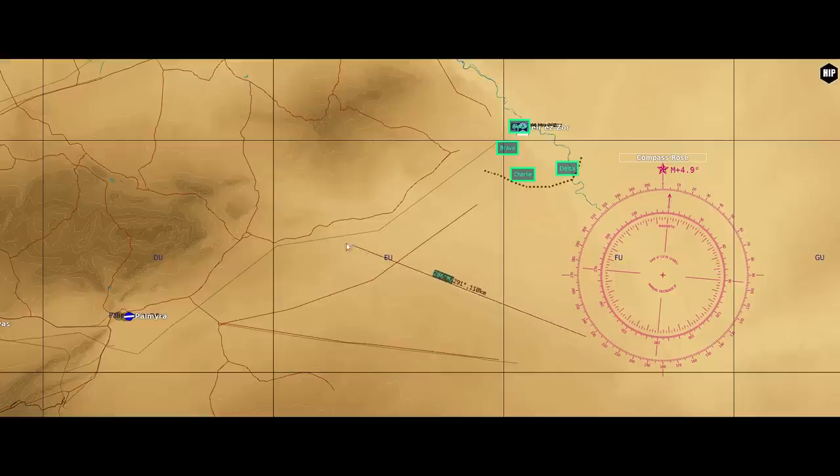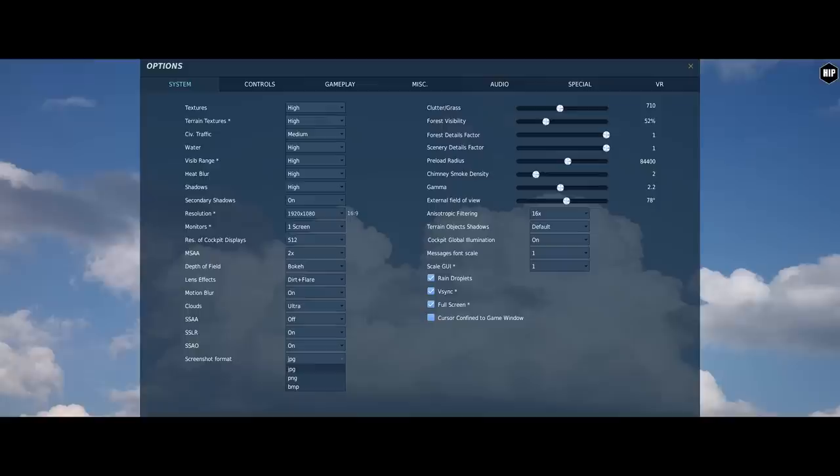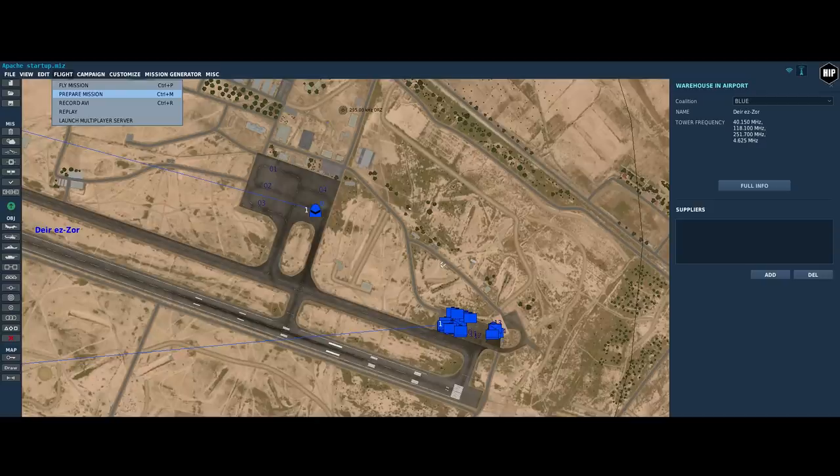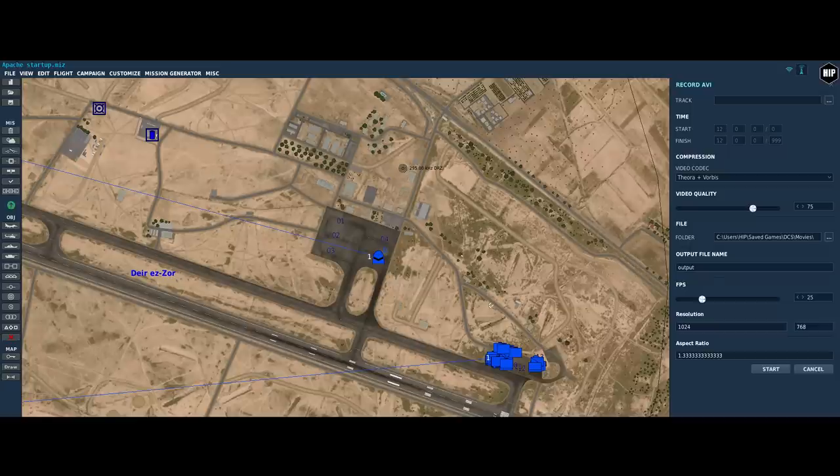We got many improvements for the F10 map with additional information when checking headings. In the settings tab, we received a new external field of view slider for graphical options and new formats available for screenshots. The mission editor now lists the names of missions in the title. There are more features and additions like the embedded recorder for mission tracks — I didn't manage to get it to work so far, but we will keep on testing.